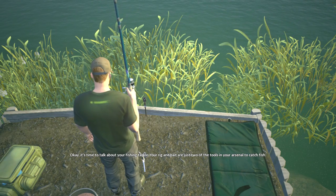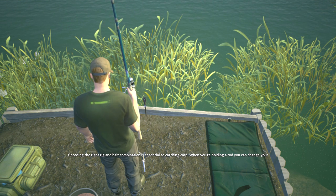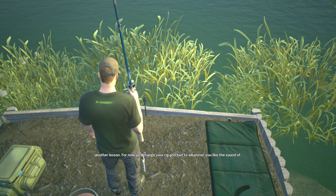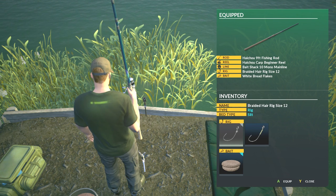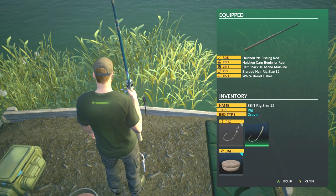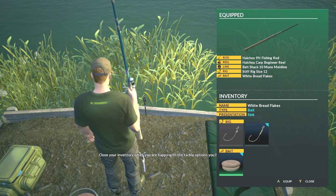It's time to talk about your fishing tackle. Your rig and bait are just two of the tools in your arsenal to catch fish — choosing the right rig and bait combination is essential to catching carp. When you're holding a rod, you can change your rig and bait by simply opening your inventory and choosing new ones. We'll explain how different setups work in another lesson. For now, just change your rig and bait to whatever you like the sound of. Close your inventory when you're happy with the tackle options you've chosen.